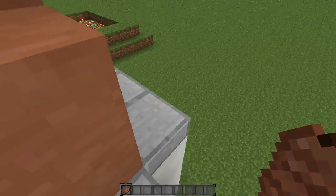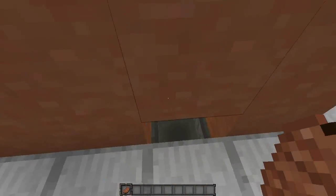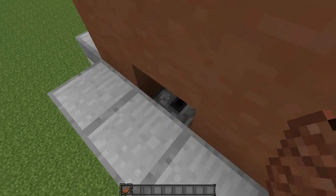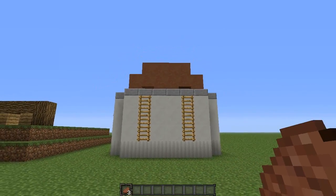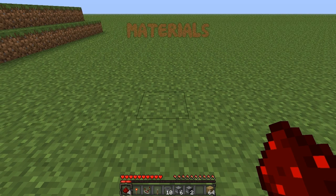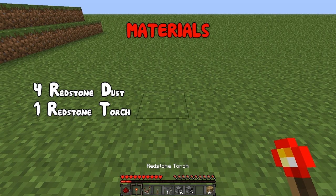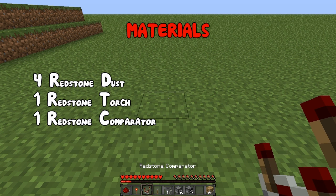You can also do it on the other side as well. So if you want to have more food cooking at the same time, put it on this side and then it will start coming out over there. Now I'm going to teach you how to build this. So what you are going to need is 4 redstone dust, 1 redstone torch, 1 redstone comparator.